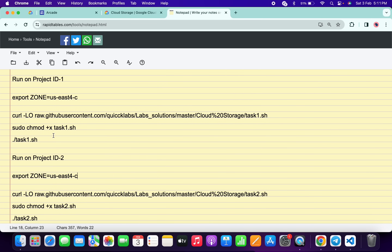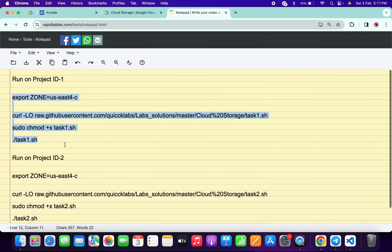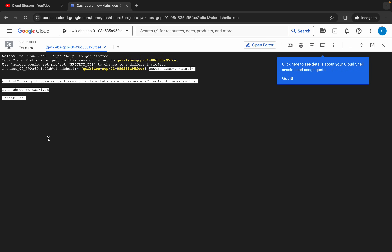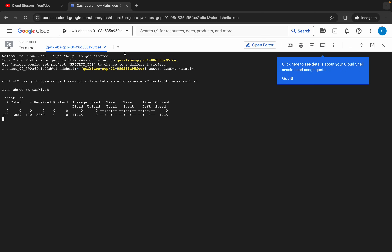All these commands need to be run on Project ID 1, and the remaining ones on Project ID 2. First, copy all the commands, come back, paste them, and hit Enter. Wait a second, then click on 'Authorize'. You'll see a down arrow — just click on it.